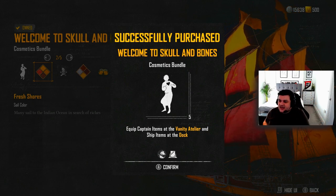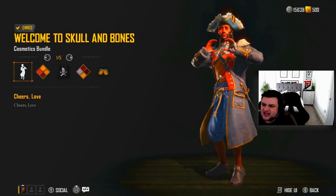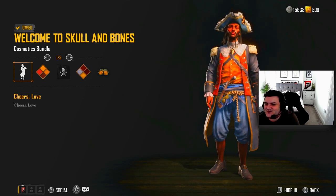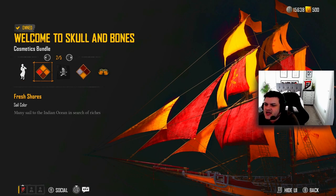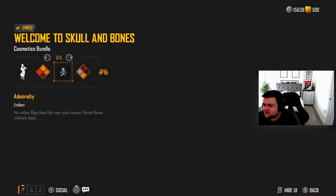So let's quickly just see what else we get. With this bundle you get the vanity, you get the cosmetics, you've got the cheers which is a love heart symbol - I probably won't be doing this too much. He just shook his bum in my face! You get the fresh shores sail colour - it's not too bad, I don't know if I'll be using it but it just makes the ship unique.